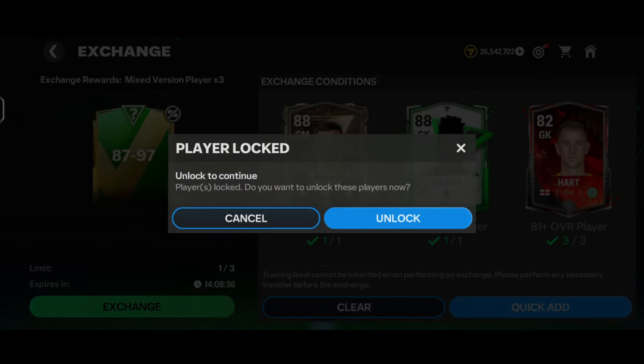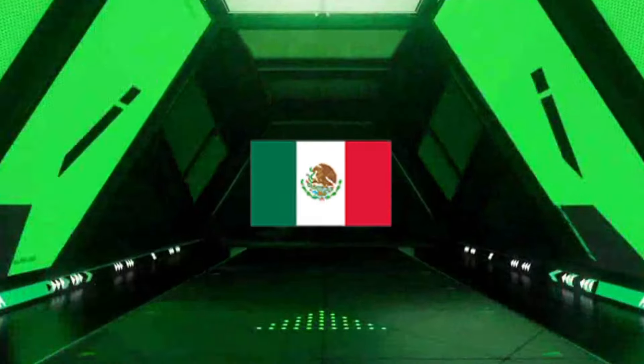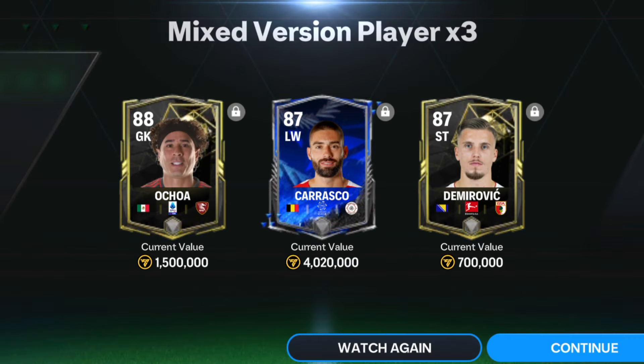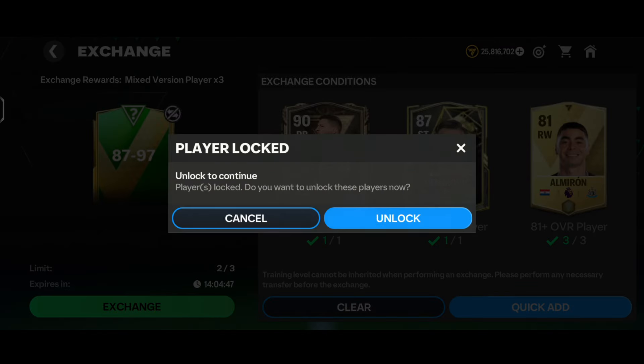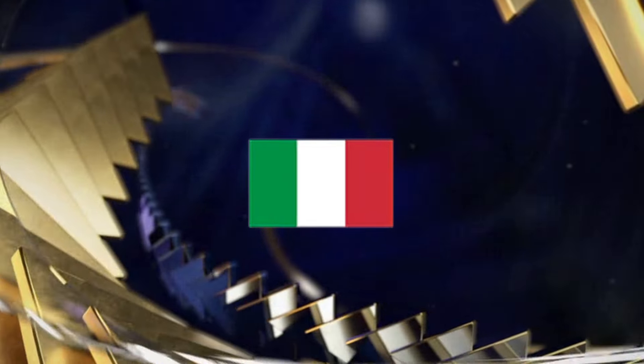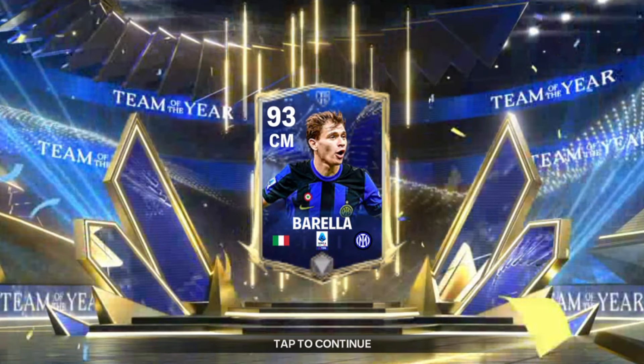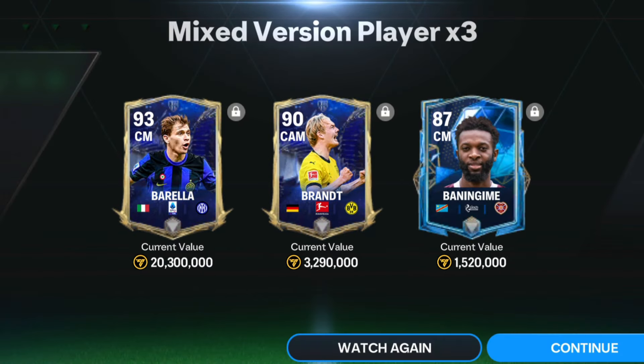Another 87-97 OVR exchange: here comes a normal walkout — Mexico goalkeeper, 1919 — we got Ochoa from the Team of the Week version, plus a 287-rated card. Pretty trash. For the very last exchange, here goes a Team of the Year walkout — Italy center midfielder, Inter Milan: we got the 93-rated center midfielder Barella, Team of the Year nominee version. Along with that, we got a 93-rated CAM Brand and 87-rated center midfielder Banning Gimby. A great pack — that's a W as we packed a 93-rated card!